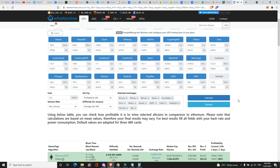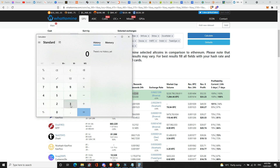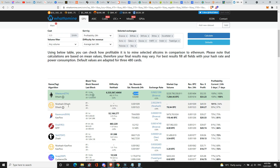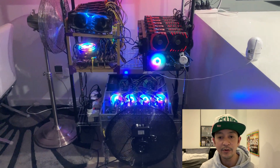After hitting calculate, it shows that in Ethereum we should be getting $52.55 worth of Ethereum, or 0.0248 ETH per day — which is really good. Multiplying that out: $52 times 7 is $364 per week, and times 4 gives roughly $1,456 USD per month. NiceHash is also showing $50 per day, and Ravencoin comes in third at around $40 per day.